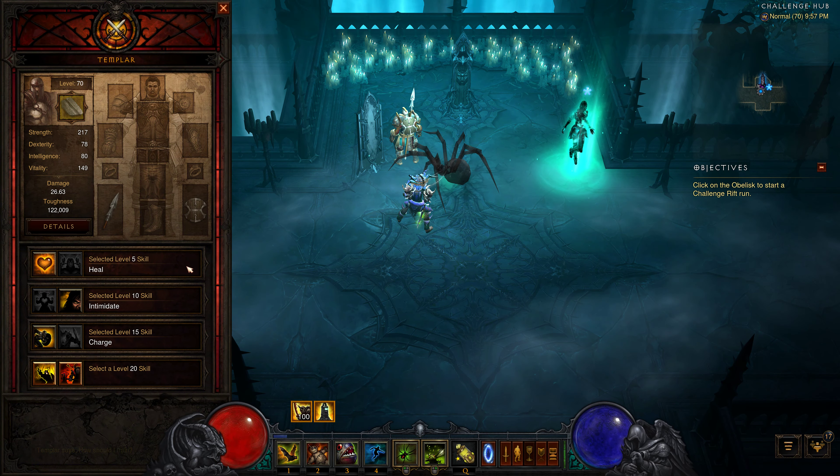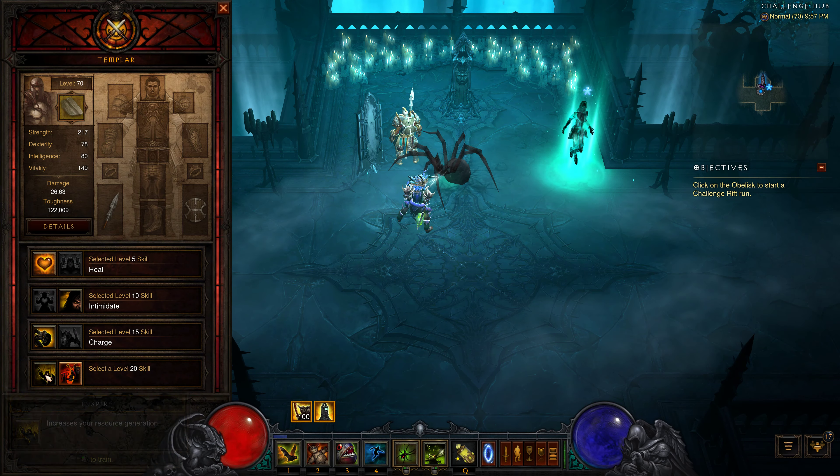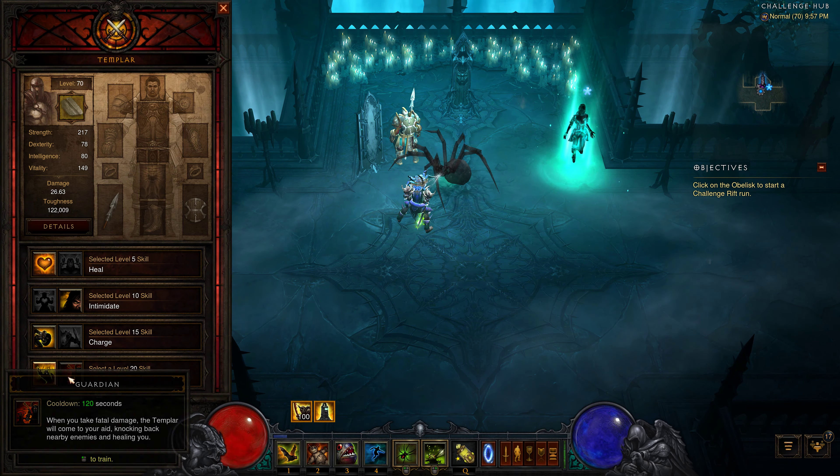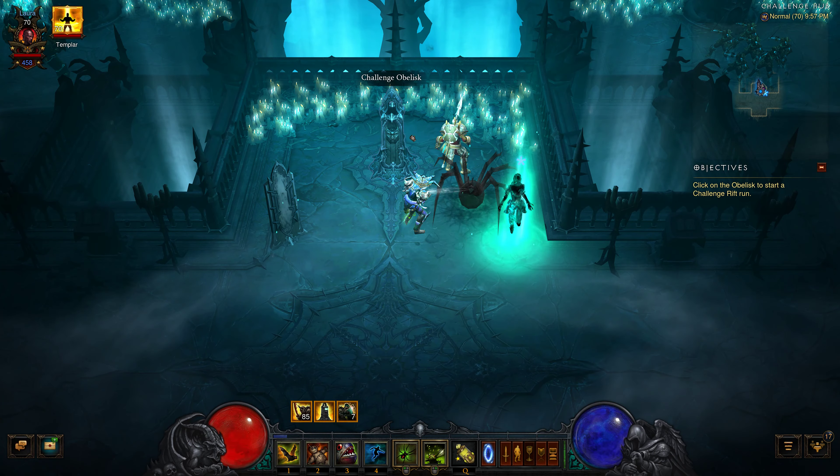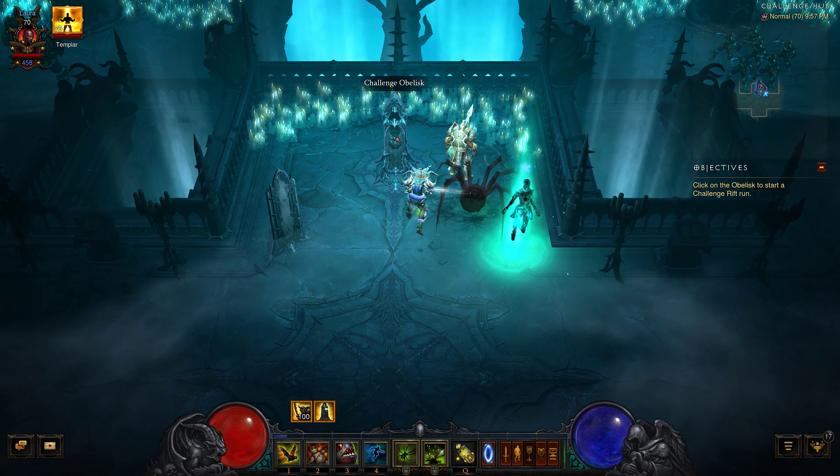This guy is pretty much naked — sword and shield and running out there with bravery. Can I select one of these? No, it doesn't let me select, so we just don't have that. We have 458 paragon points with a nice big pet spider. Let's hit it.